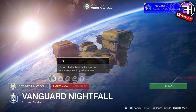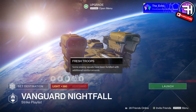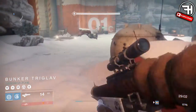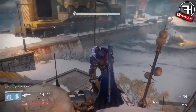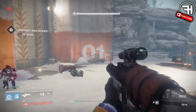It is the Wretched Eye strike, which I absolutely hate, and the modifiers this week are Epic, Brawler, Fresh Troops, Match Game, and Exposure. There is no burn this week, which kind of sucks because I much prefer it when the burn is on - that's how Nightfalls used to be when they were good. This week we do have Exposure, which absolutely sucks.